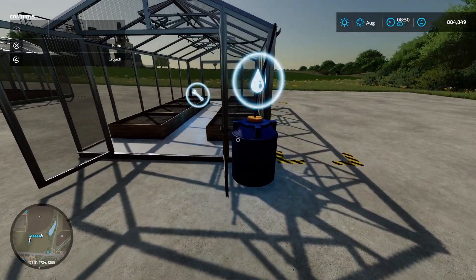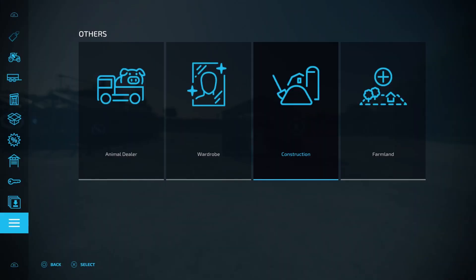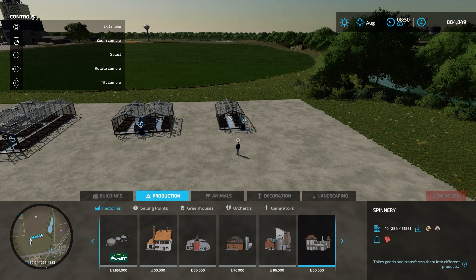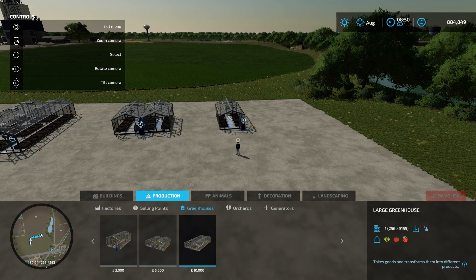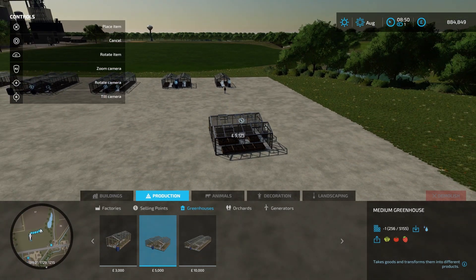Outside we have the water tank where we fill our water. To place down a greenhouse you open the shop, go to construction, into production, over to greenhouses and you'll see we have the small one for £3,000, the medium one for £5,000 and the large one for £10,000. So you click on one of them and place it down like this.